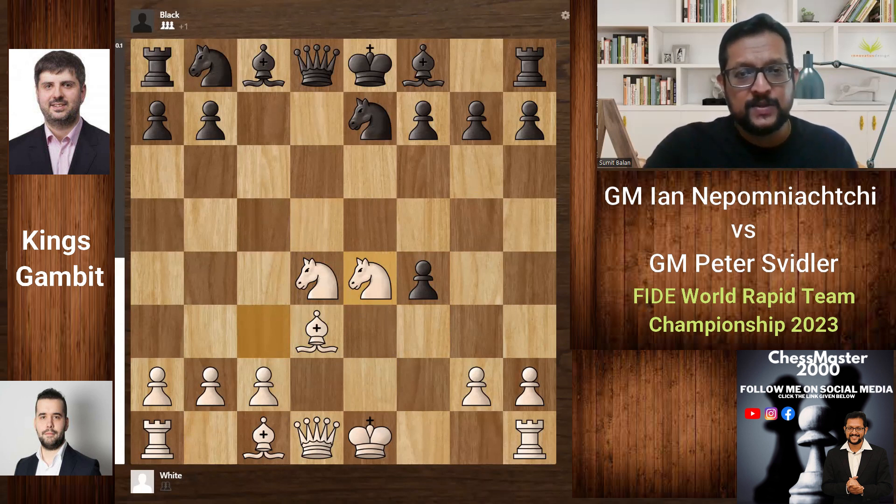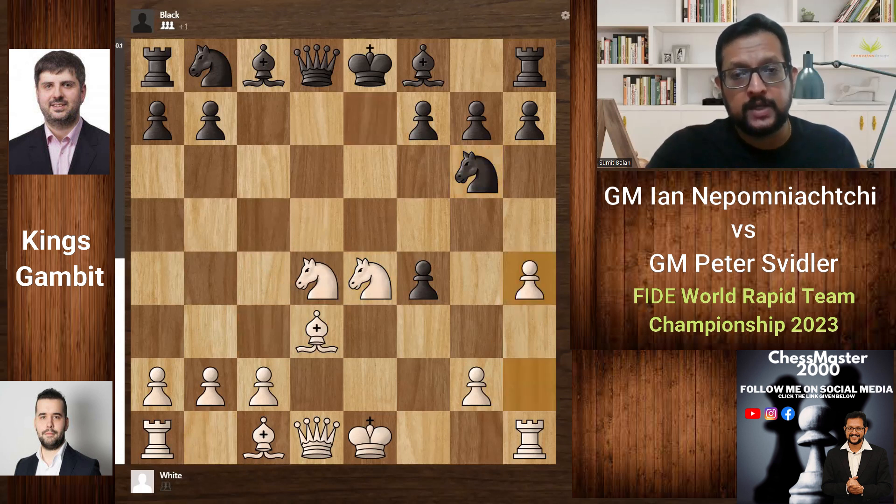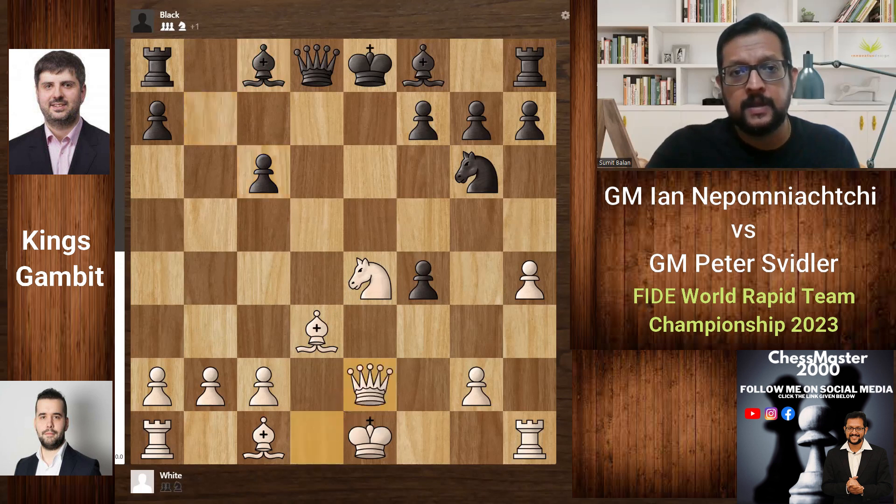White's knights are well placed on two central squares — a very nice spectacle to see the knights in the center. Black cannot take on d4 because of the knight covering that square. Ng6 supports the f4 pawn; h4 tries to drive the knight away from g6 so that White can capture on f4 with tempo. Nc6 challenges the knight on d4; Nxc6 is played. Now the position is a bit clearer — White has a very good lead in development and controls the central squares. Black's bishops are still yet to develop and the king is still in the center. Bb4+ — x-raying the king — this is an excellent move.